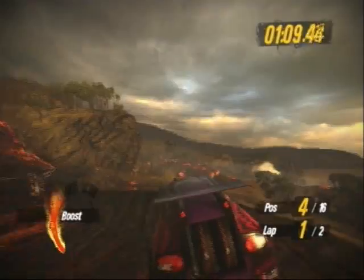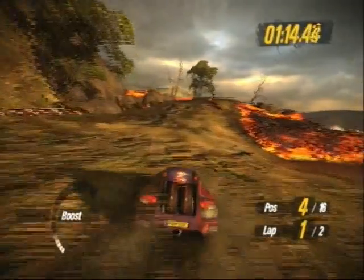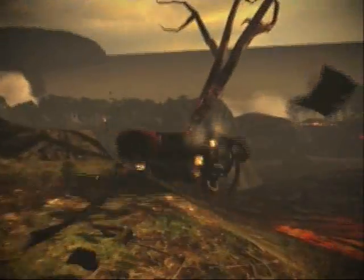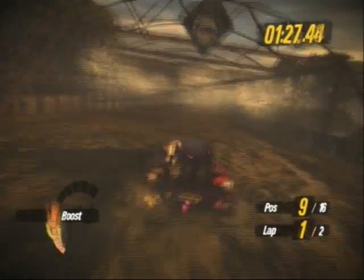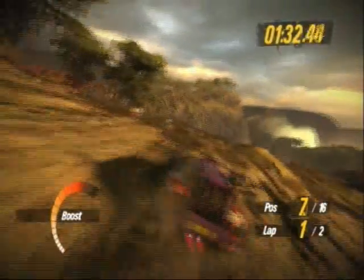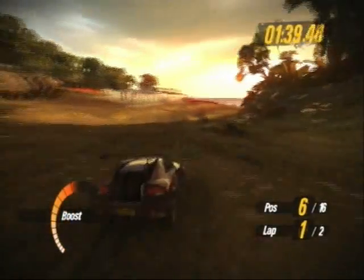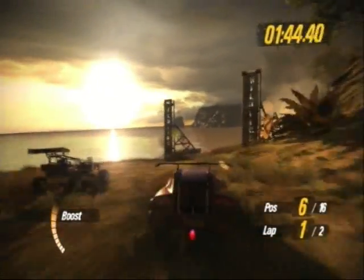The tracks this time are brilliant. Instead of it being just desert, sand, and mud, this time you're on a tropical island — hence the name. Every track has a completely unique feel. The tracks are split up into actual sections: earth, fire, air, and water. So one minute you're racing down a beach through jungles, then you're on top of a volcano, then you're on top of a mountain pulling massive air jumps over gorges. It's brilliant.